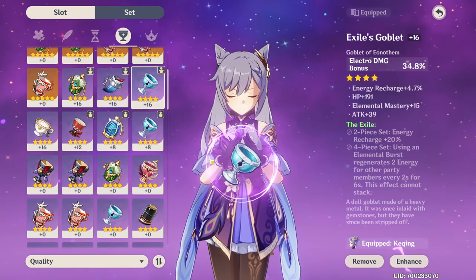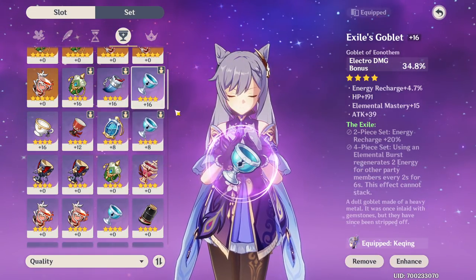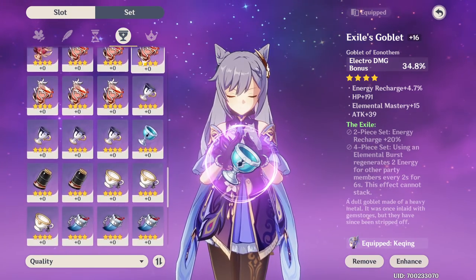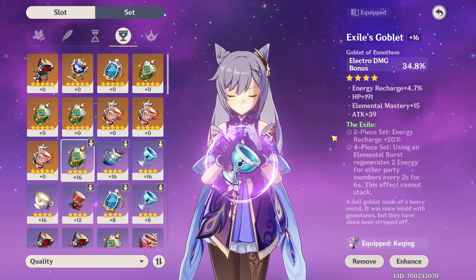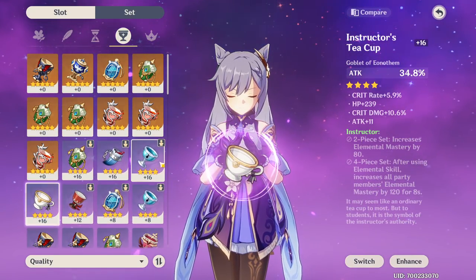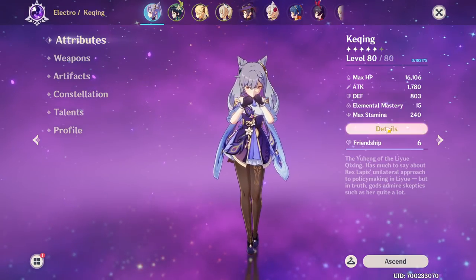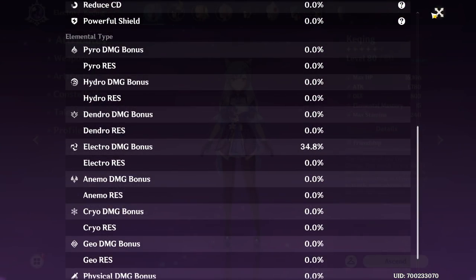So after thinking about that, I was looking around about what else to give her. At least on the cups, we have Electro Damage Bonus. This is my one and only Electro Damage Bonus 4-star - literally the only one I've ever gotten out of all of these. I decided to raise it and equip it on her, even though I am sad about losing 5.9% Crit Rate and 10 Crit Damage on that cup. And as you can see when we go back to our attributes, we now have 1,780 Attack instead of 2,000.